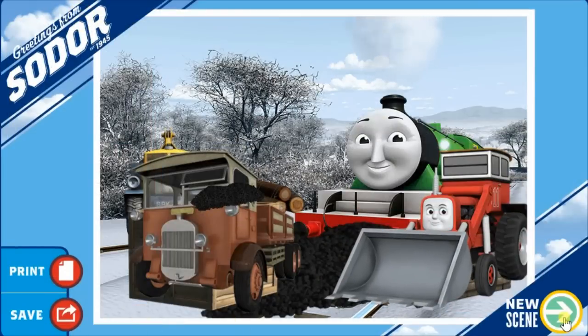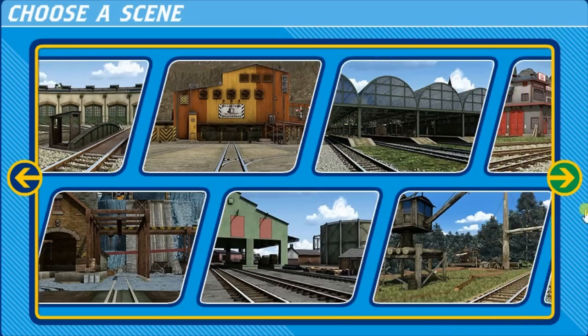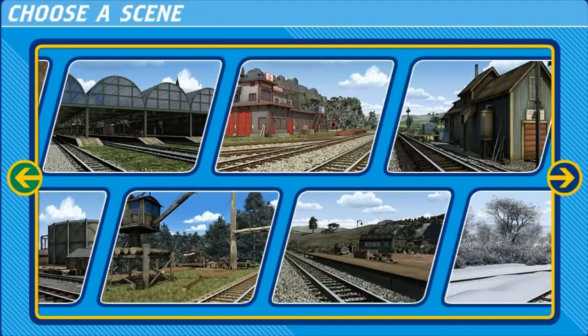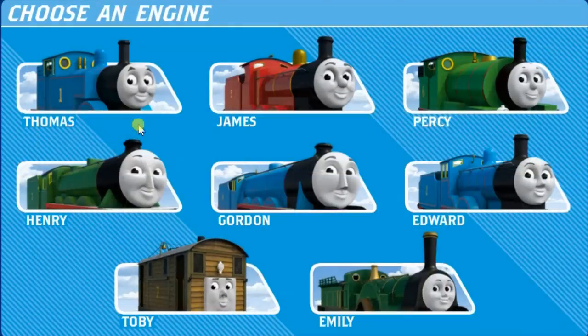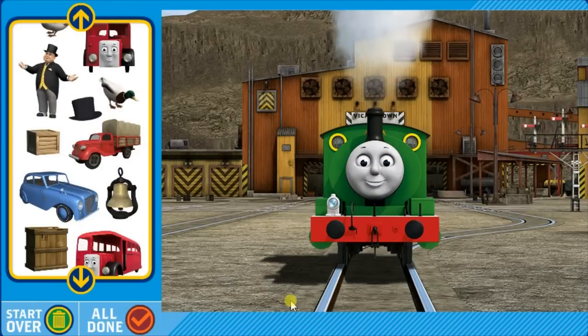Great picture of Henry in Snowy Sodor. Choose a scene for your picture. Which engine do you want in your picture? Edward. Make your picture. When you have finished, click All Done.